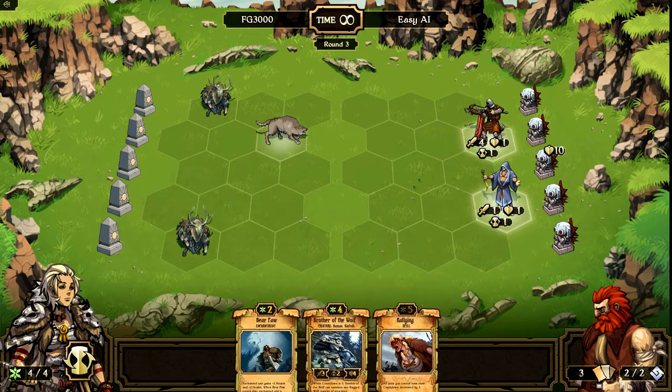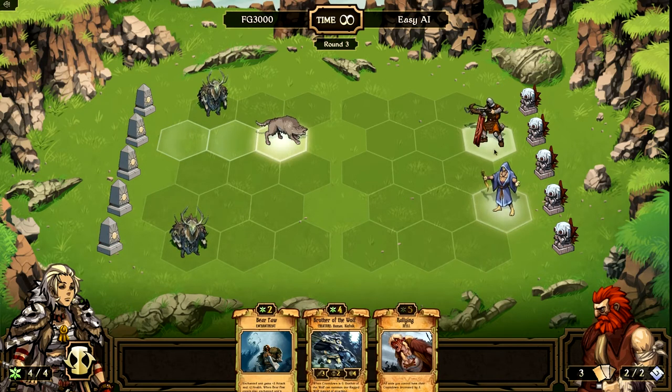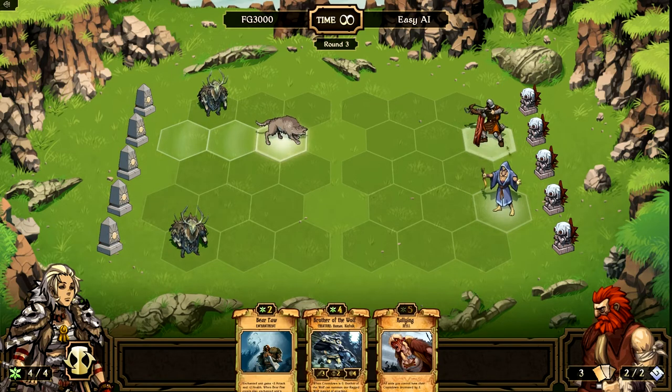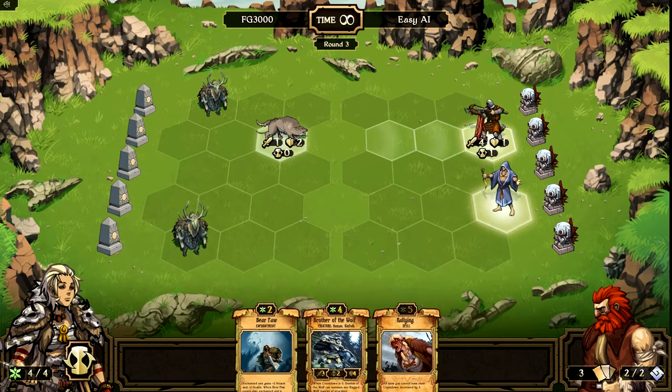Let's see what we've gotta do here. The computer — as you can see on this side of the screen — when you see the glowing tiles under their enemy, that means they'll be able to attack next turn. So I need to be wary of this guy being able to either sacrifice or attack me for one, and this guy being able to hit me with four. I'm not too worried about this guy because I'm going to attack him with my wolf and kill him — so this guy is a wash.